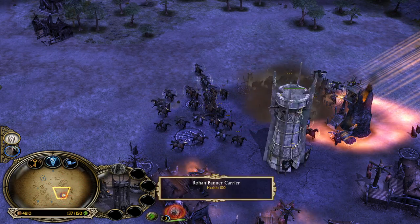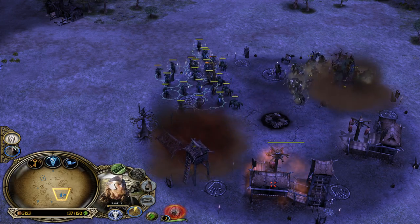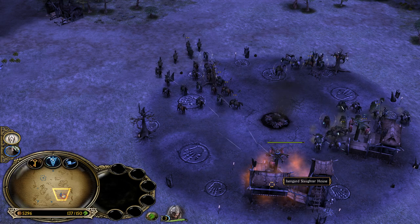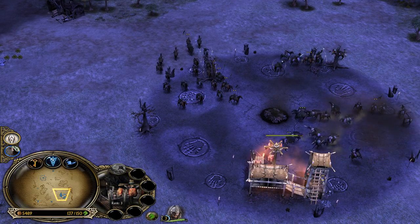I wanna see the damage from the fire. Look at this fire damage - holy quacamole. Look at this. Rohirrim archers were always busted, and they are still busted. But once the fire is gone, look at the damage against buildings - even with the Elven Fletching it deals almost no damage.